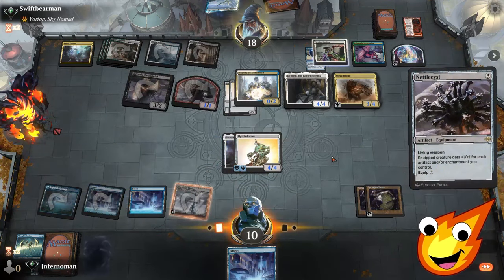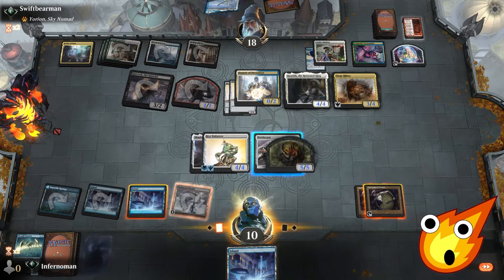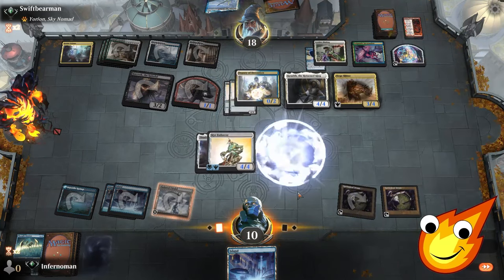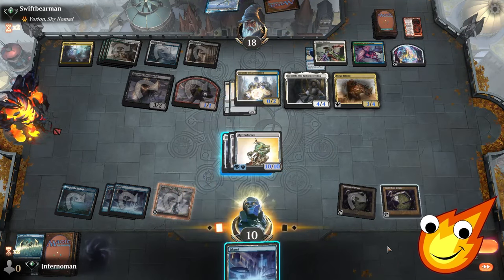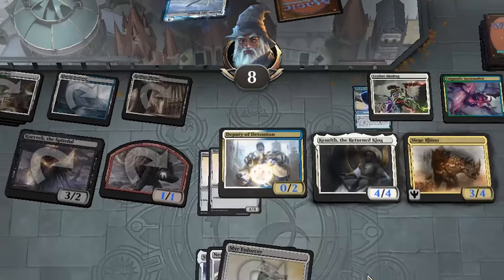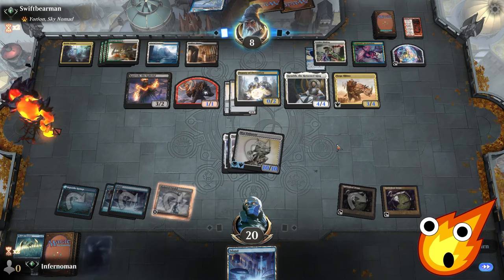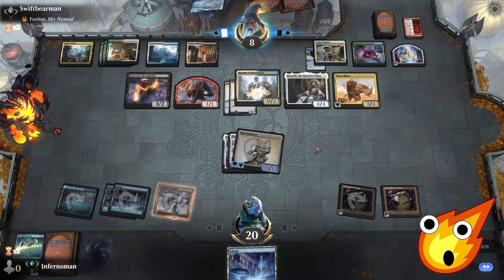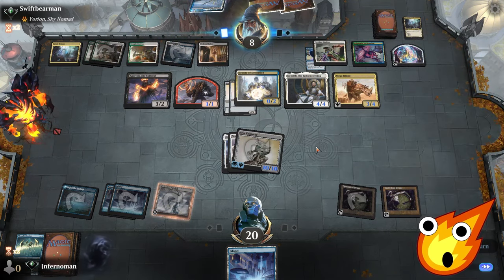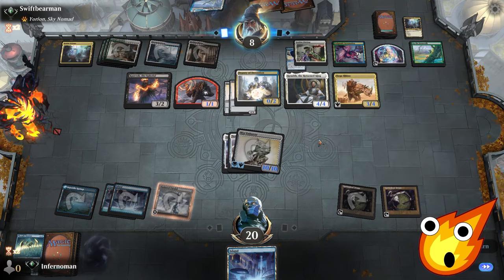We're still going to try to fight a little bit longer. We get Nettlecyst and equip it — tap the germ, it dies, making our creature a 10/10. Okay, we're still going to try to fight. Hit them down to eight. Our equipment is actually helping quite a bit, but if our opponent has any removal at this point we're going to be sunk. They cycle on their main phase — they must not have an answer. Up the Beanstalk — opponent is trying to find an answer, and they swing.